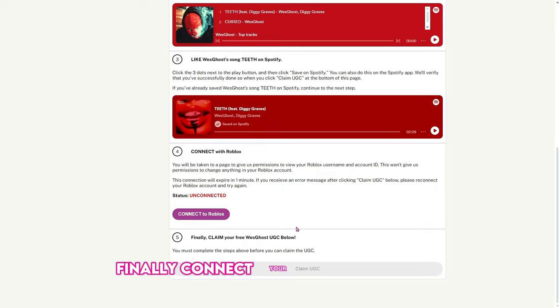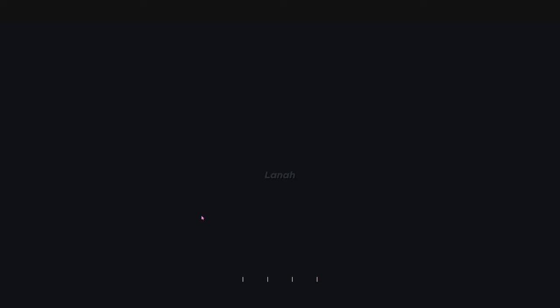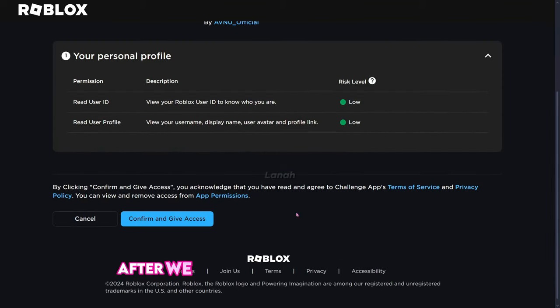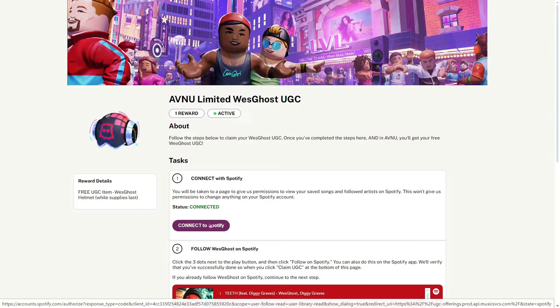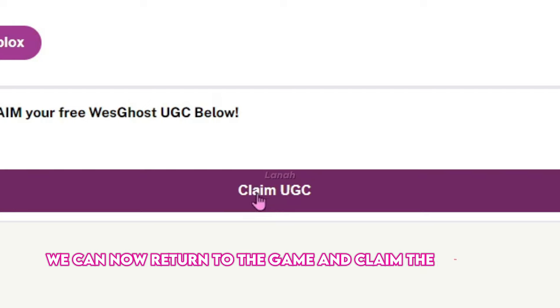Finally, connect your Roblox account. I'll show you how to unlink your account if you want, after we claim the item. And we're done! We can now return to the game and claim the free UGC item.